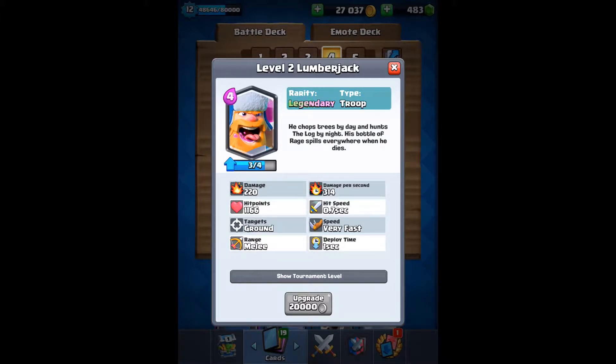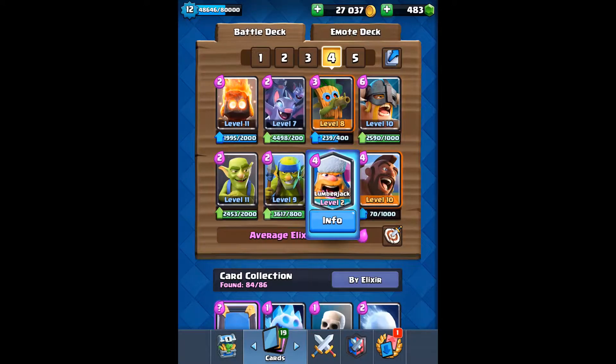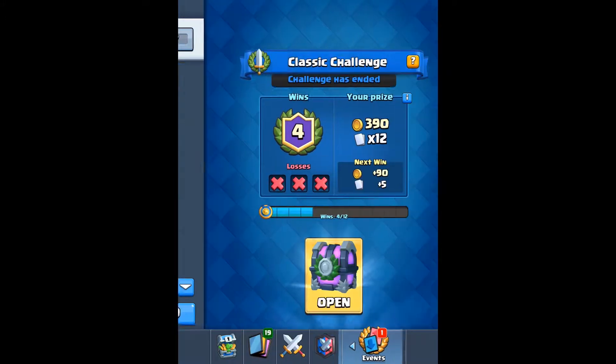The very fast cards include the lumberjack, so all eight of these cards are very fast: fire spirits, bats, dark goblin, elite barbarians, goblins, spear goblins, lumberjack, and of course the hog rider. Let's hop over into the classic challenge.